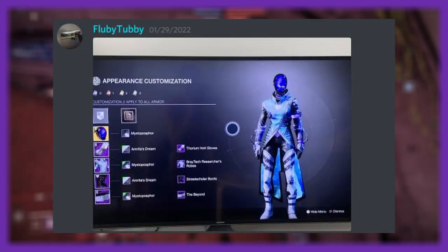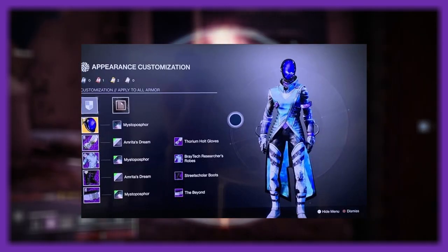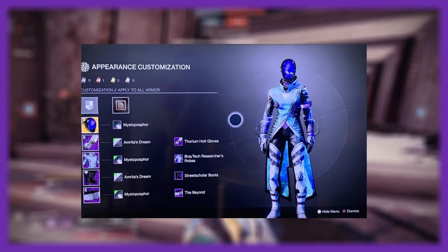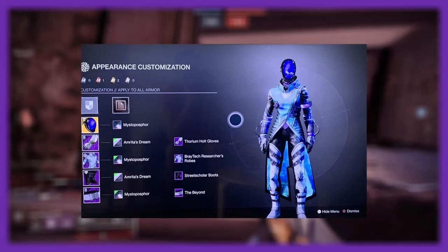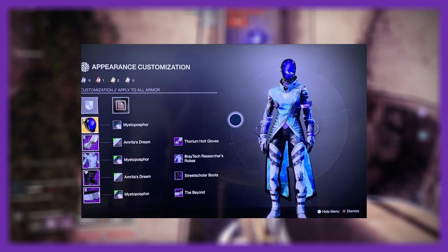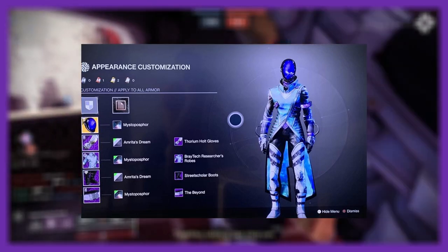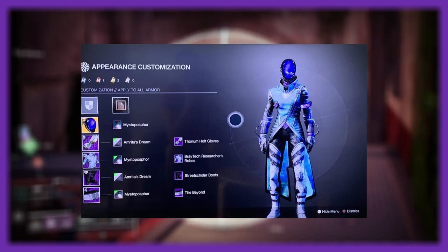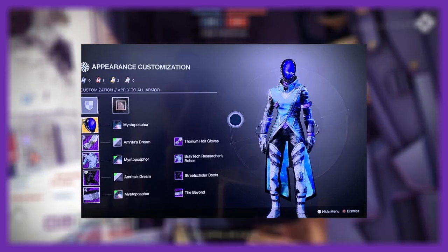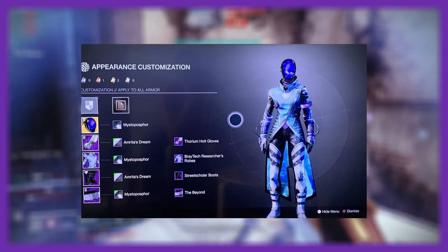Next up we have Flubby Tubby — I've said it before but I love that name. We've got a pretty simple look here and I'm not completely against it. It's not the best picture, but that's fine if you're on console and took a photo with your phone. I don't think I've ever used the Misto Phosphor shader before, but it looks pretty interesting — nice blue-purplish, goes with the Astrocyte pretty well. On top of that we have some Street Scholar stuff on the boots and some Bray Tech Thorium Holt gloves. Some pretty simple armor but it goes together well — matched extremely well and with ornaments on it all, very cool.